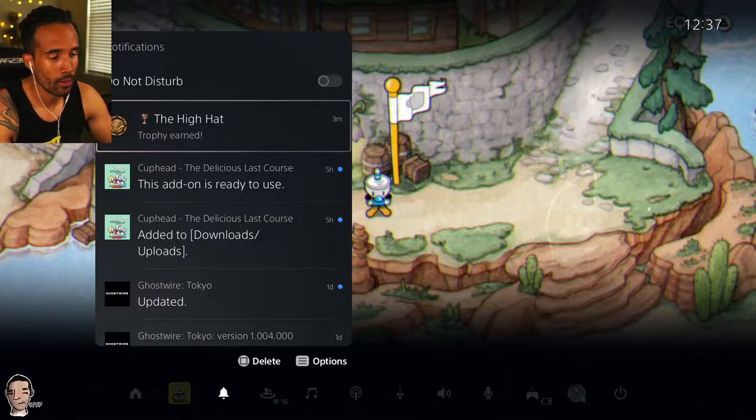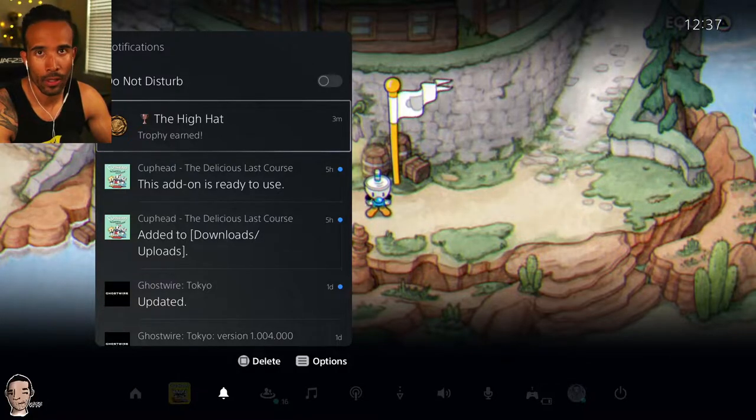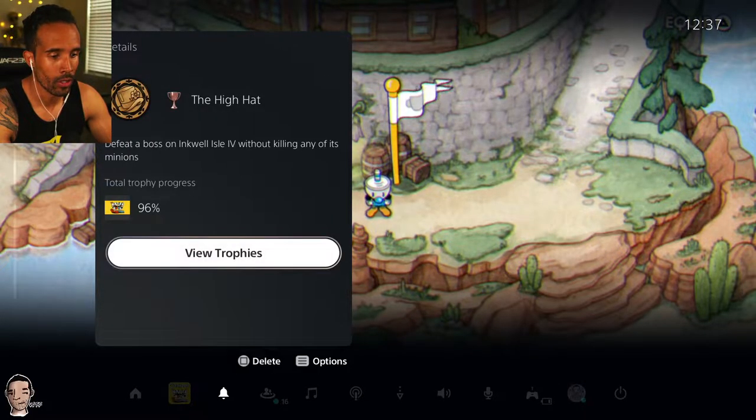We're going to look at the easiest way to get the Hi-Hat achievement in the Cuphead DLC, which is killing a boss without killing minions — which can be super frustrating.